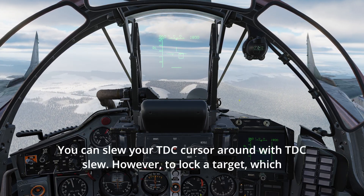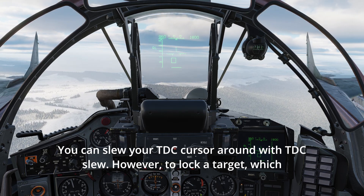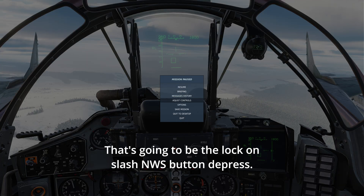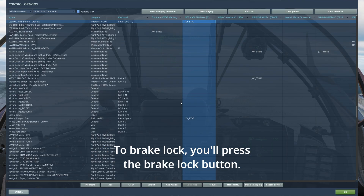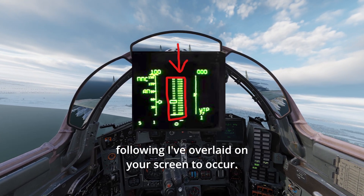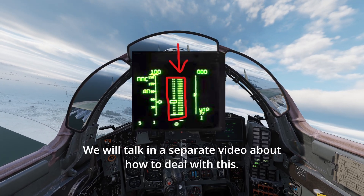In a radar search mode, contacts appear as dots on your HUD and HUD repeater. You can slew your TDC cursor around with TDC slew. To lock a target, you'll hold down your NWS key — the lock-on slash NWS button depress. To brake lock, press the brake lock button. Jamming will cause a visual disturbance on your screen, which we will cover in a separate video.